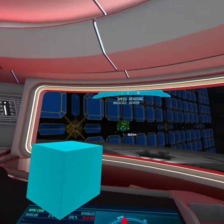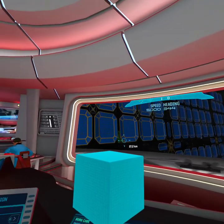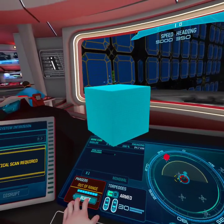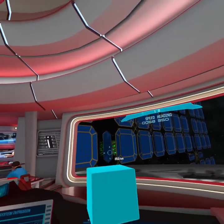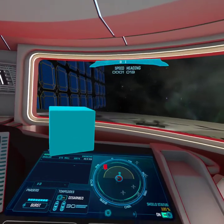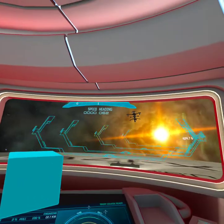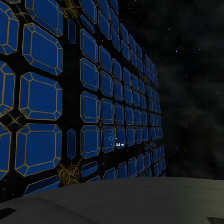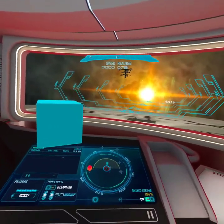The Borg can't shoot us if we're hiding behind these panels. Charge coils — set course to top. Setting course to top. Press charge button — switch impulse to warp and then press charge coils. There you go — I'm learning. Good job. Ready to warp at your command, captain.